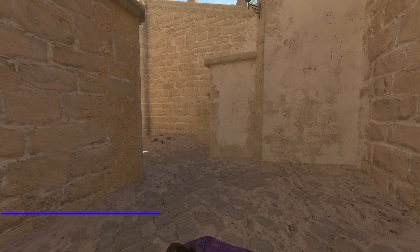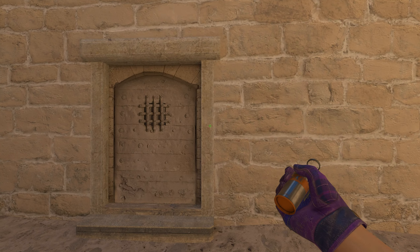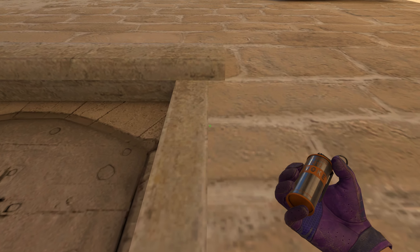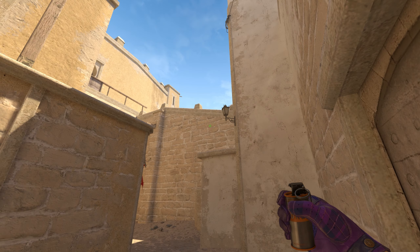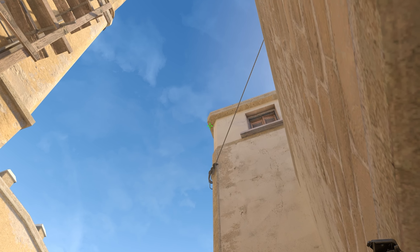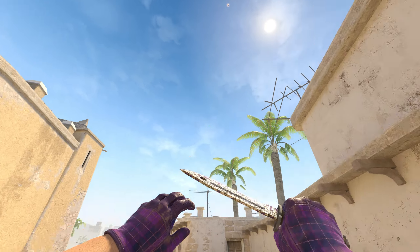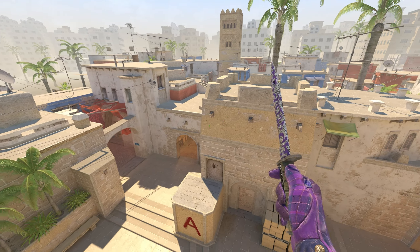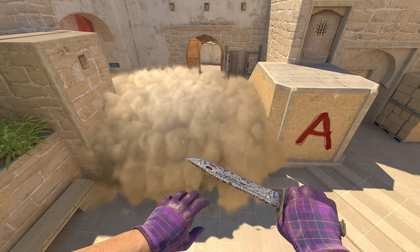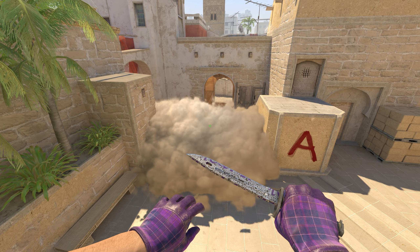Next is the jungle smoke. I prefer throwing it from down here rather than from up there, since that position leaves room for mistakes and gaps. Align yourself with the right side of the right door frame, then look up in the sky for a small dark dot and the edge up there. Move your crosshair so it's perfectly aligned as shown, then jump throw. The smoke does a high fly, bounces perfectly off the stairs, and lands right in the middle between stairs and the wall — no gaps. Combine it with your stairs smoke and CT smoke for easy A control.